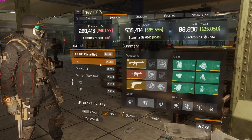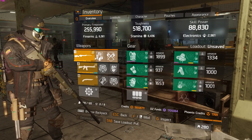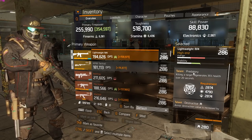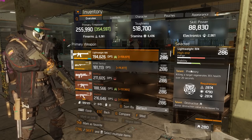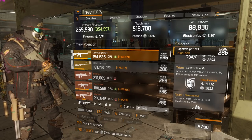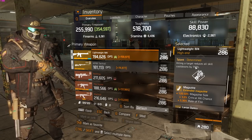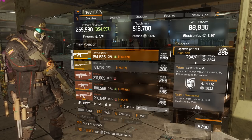Now let's check the PVE build quickly — it's a bit different and I showed this in another video where I did the Amherst Apartment. I'm using a lightweight M4 with predatory, destructive, and determined for a lot of utility. This build is basically made for soloing PVE content. I use destructive instead of ferocious because it's 15%, which is more, and it applies to all enemies, not just armor.